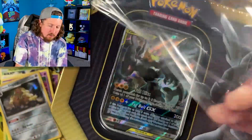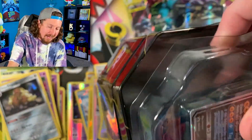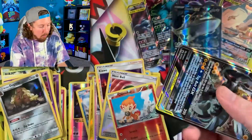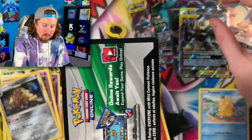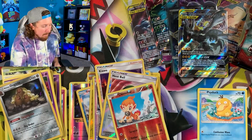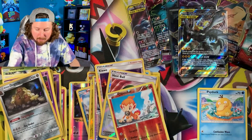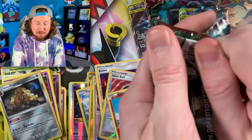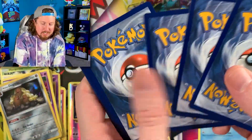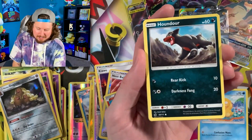If you didn't see it earlier this week, we uploaded the brand new Eeveelution VMAX Collection Boxes — all three of them in one video — with the alternate art Flareon, Vaporeon, and Jolteon V and VMAX cards. Those Eeveelution VMAX boxes are beautiful, absolutely amazing — go check it out if you haven't seen it. Also this week we uploaded the Mega Mystery Power Box on Sunday. Make sure you have your notifications turned on so you never miss a video. We do random giveaways and lots of interesting things here on this channel.